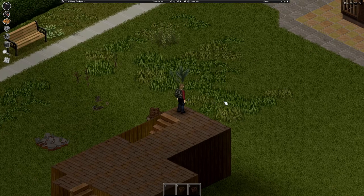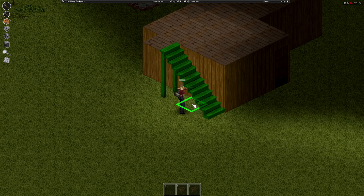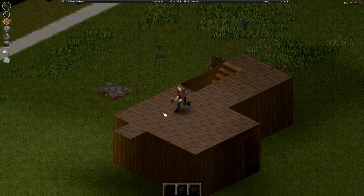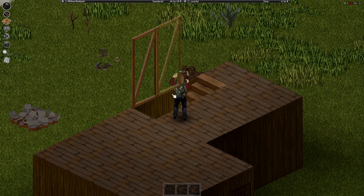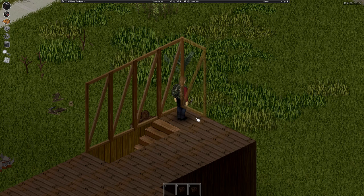Now you have your staircase up. You can destroy the original side staircase using a sledgehammer — you'll need to find one to do that. If you don't have one, it's fine to leave it, just make sure the area is secure. Now start building a room up here — begin with your wooden wall frames and build those around the second floor.